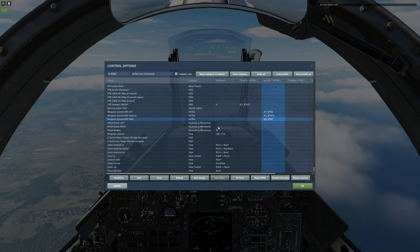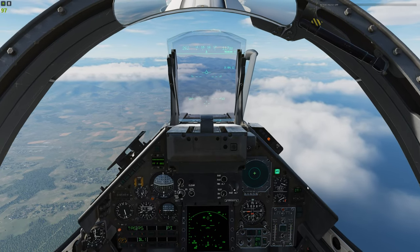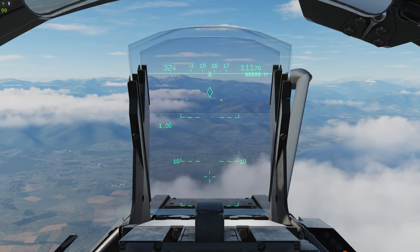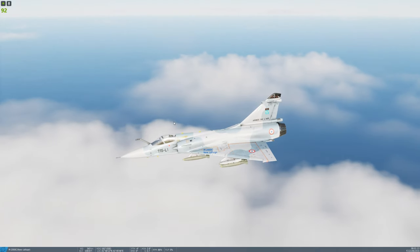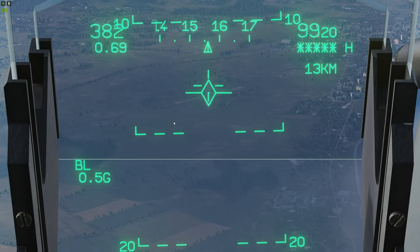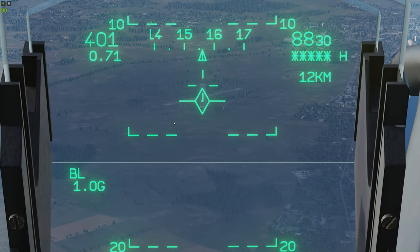Now let's go into controls. As before, we're going to use weapon system command forward to get bombing symbology up, then AG designate to get a designate point on the ground, and second stage trigger to release. Let's select our target. If everything was not set up correctly, there would be no wings on the end of the bomb symbol.